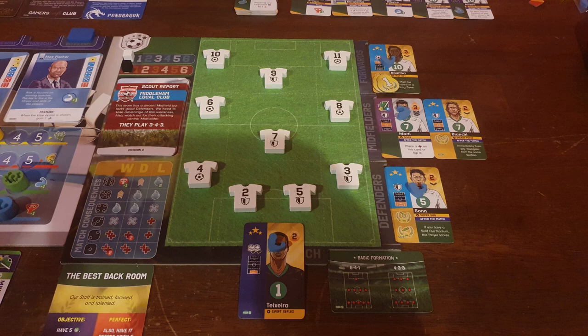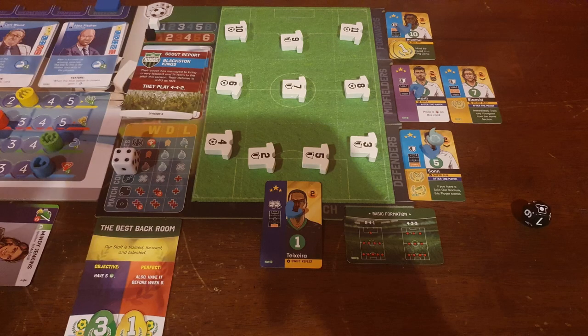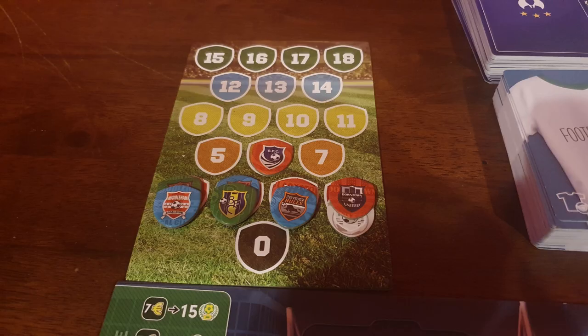And it is our first victory — 2-1! My overload on the wings ended up being a masterstroke; they really didn't test us much outside of that 3-star midfielder scoring a goal. Our defence and goalkeeper was solid, but we kept peppering them with shots, and eventually Afumba and number 11 got us the win. For match consequences, since we won we get a temp boost for one of our players. I decide to give it to Sun, granting him 3 defence power for the next match. And that win has shot us up the table into third place.